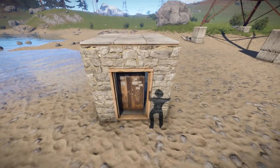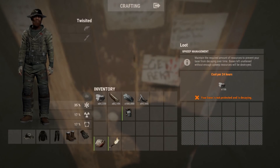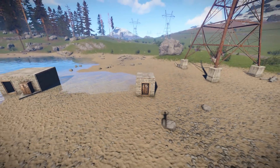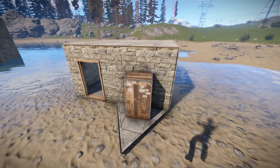Your basic one-by-one as an upkeep will cost you 156 stone every 24 hours to keep that base going. So you have to put 156 stone inside that TC every 24 hours to keep it going.